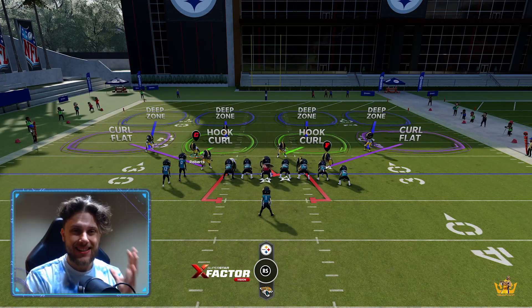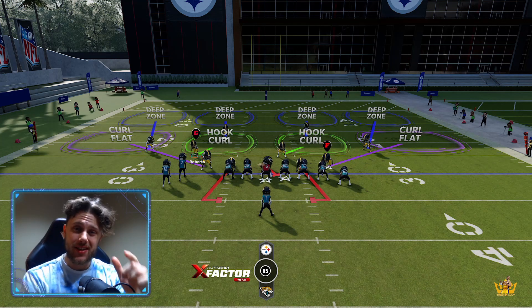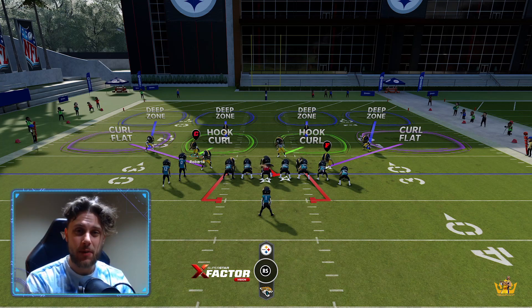So you want an off-meta defensive formation that is going to allow you to stop the run — this video is for you. This is Cover Four Drop out of the 3-4 Odd formation. The setup is as follows.